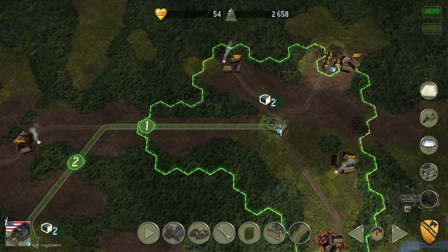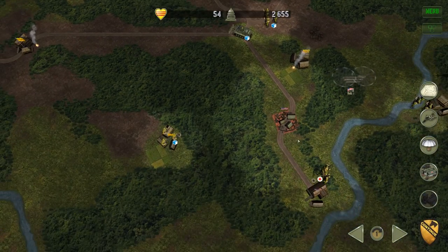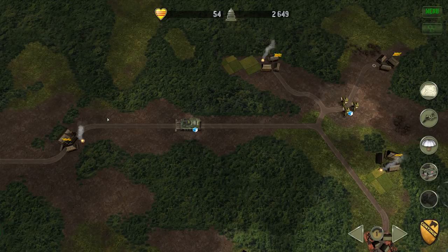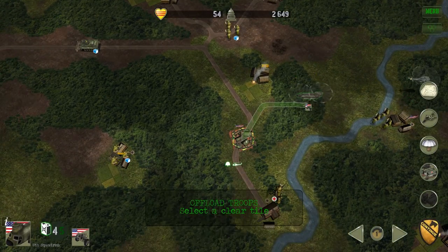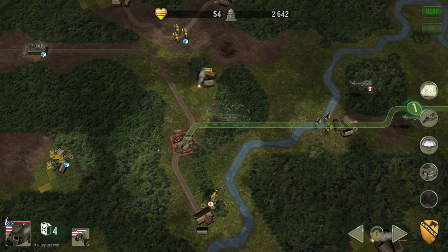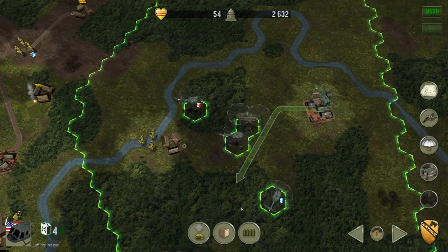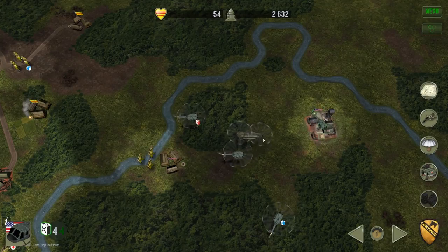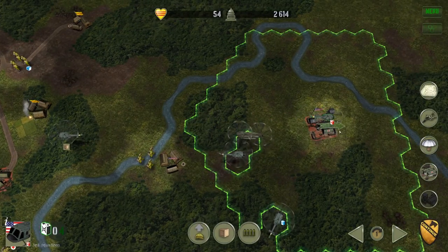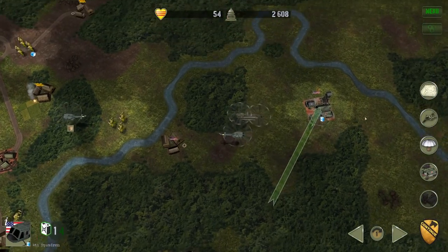I guess we can bring these troops here. If we proceed down that road, it's our best option — we're just going to go for it. Hopefully they don't get ambushed. Deploy the artillery, then order it to resupply this unit. We've got this squadron going to try to fly supplies out. This unit will go here, that unit goes there. This unit can resupply here too — so we're in pretty good shape... actually that was a bad move, I should have moved them the other direction.